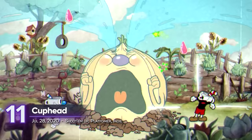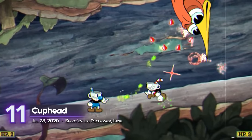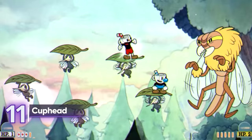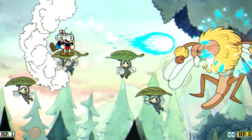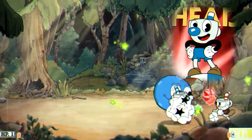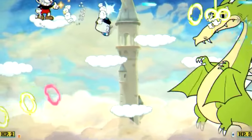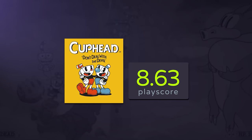11. Cuphead. One of 2017's most visually impressive titles, Studio MDHR's run-and-gun platformer takes from cartoons of the 1930s and uses them to set the mood for its fast-paced, bullet-hell action. Cuphead's buddy, Mugman, will join you in your adventure as you smack your way into gorgeously animated bosses. A playscore of 8.63.